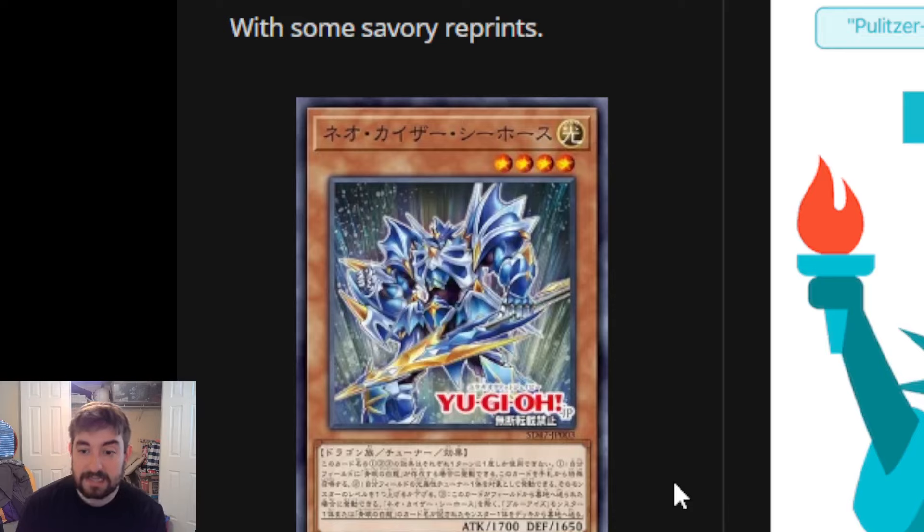I don't think this deck will be Tier 1 just yet, but it definitely has competitive potential with the cards we have now. Let me know your thoughts in the comments - on these three new cards, on all seven cards revealed so far, and what final card you'd want to see for the structure deck that would really tie it all together. Thanks for watching - subscribe if you want to see more Yu-Gi-Oh news, and I'll keep you updated as fast as I can.